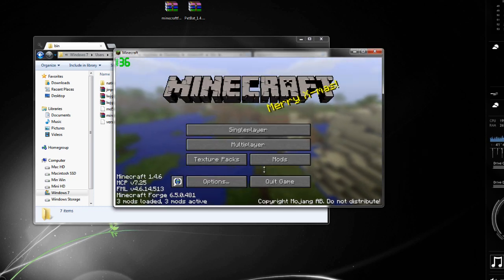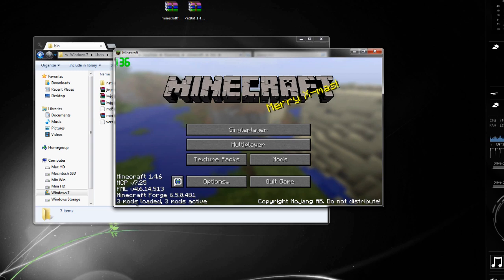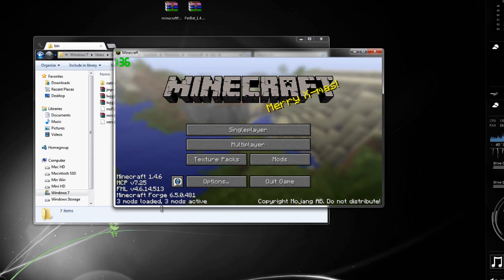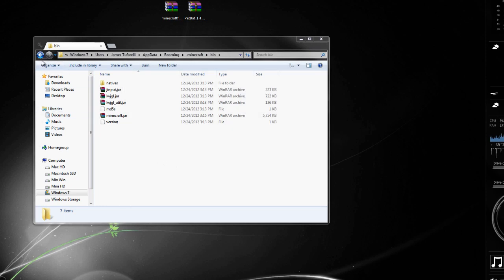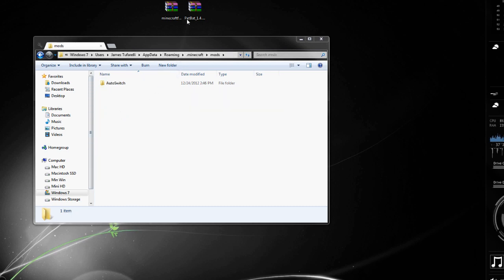Okay guys, it was just saying it was updating on screen. And now we have Minecraft Forge installed and it says I have three mods — maybe the mouse mod, the keyboard mod, and the Christmas mod. I don't have any mods installed although it says I have three. We're going to quit the game because we're still going to add one more mod. I'm here in my Minecraft folder and now there should be a mods folder right here.